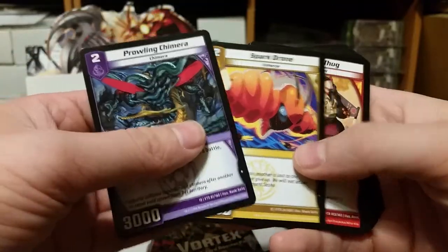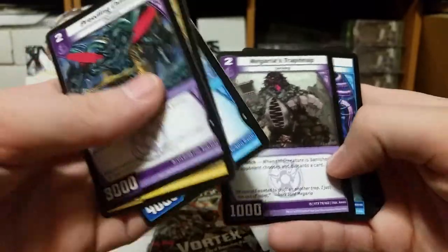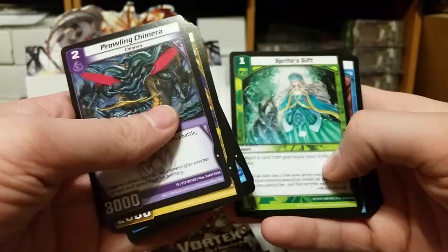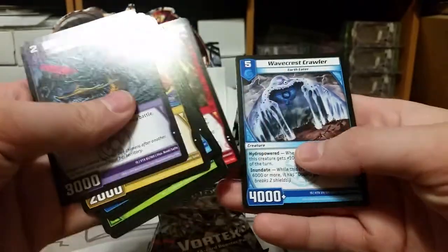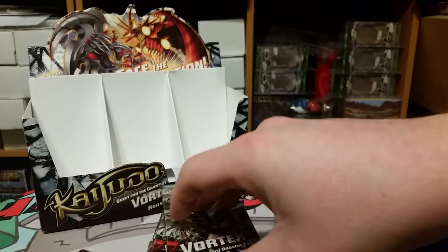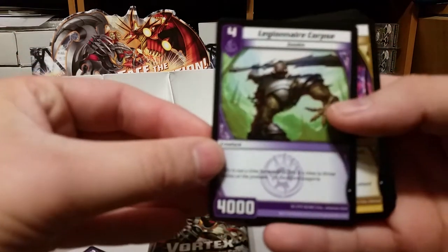Prowling Chimera, Spark Drone, Jetpack Thug, Tide Gulper, Megaria's Trap Heap — I remember using this card. Void Seer, Sprite's Gift, Spy Tide, Decay, Lava Burst, Hollow Worm, Rite of Revival, Flaming Arrow Volley, and Wavecrest Crawler. In that draft I just pulled awful stuff. I ended up playing on the defensive most of the time, trying to run darkness and nature, but it didn't work out very well.